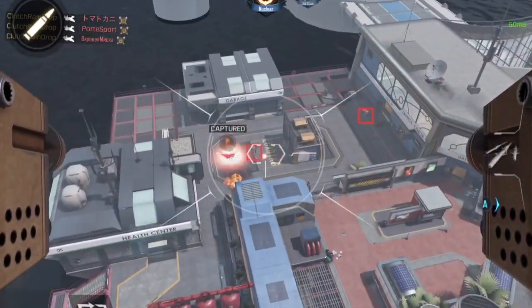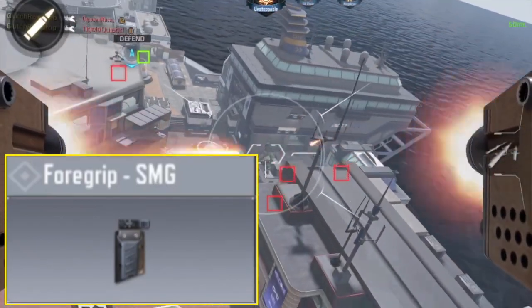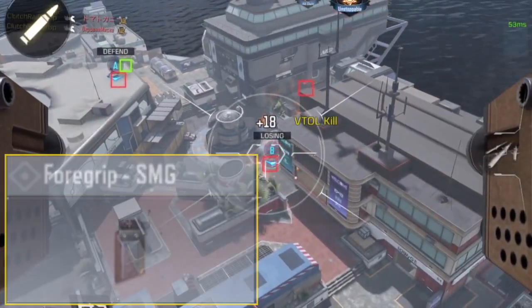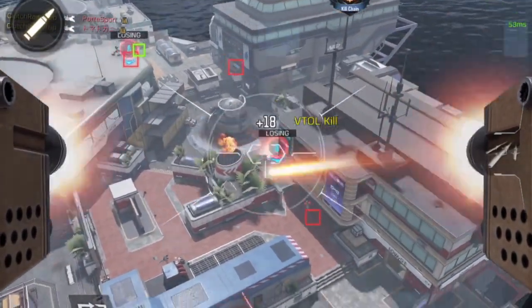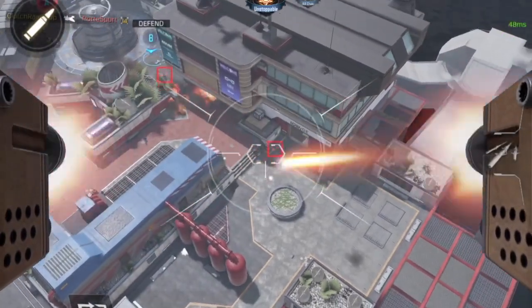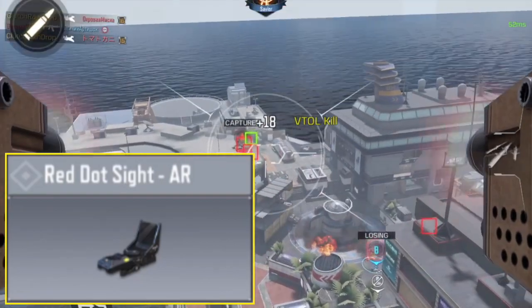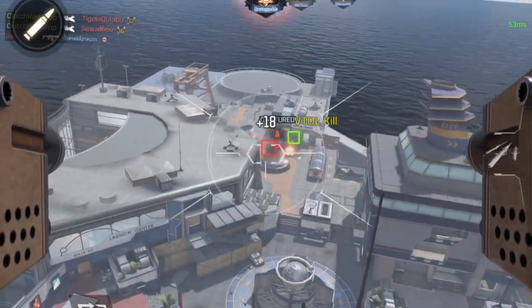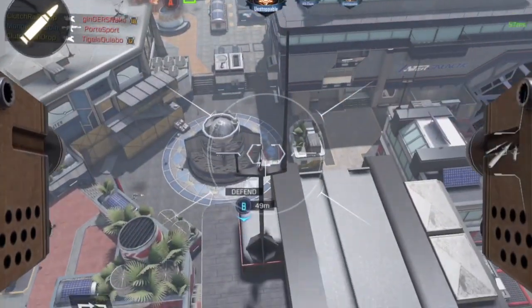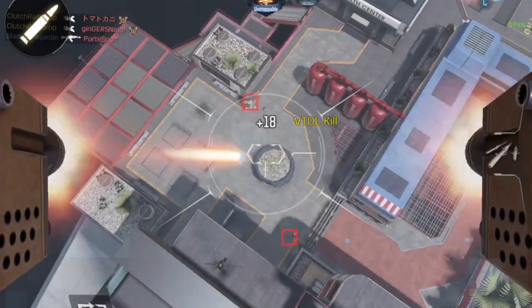Number five, we have the foregrip. Not much to say about this attachment — it's a great addition to any weapon. Number four, we have the red dot sight. This is going to be a surprise to most of you, but the iron sights and other scopes in the game kind of suck, so the red dot sight goes unnoticed because you just equip it and you're done. It definitely deserves to be ranked high.